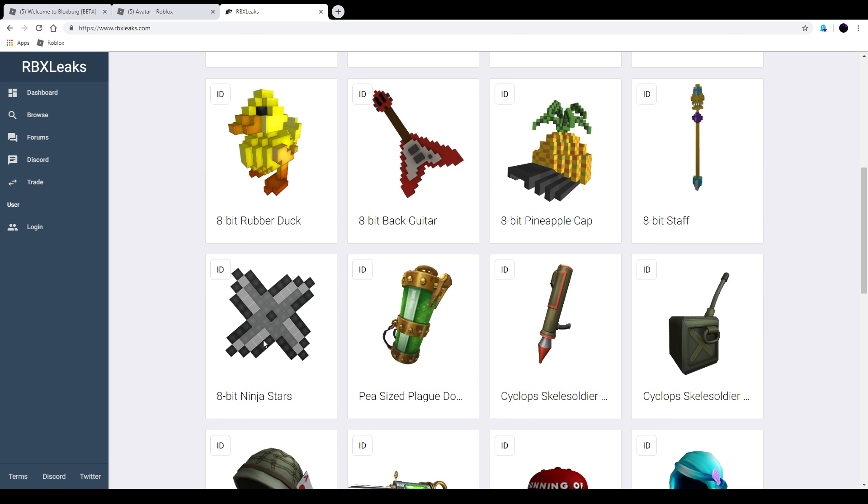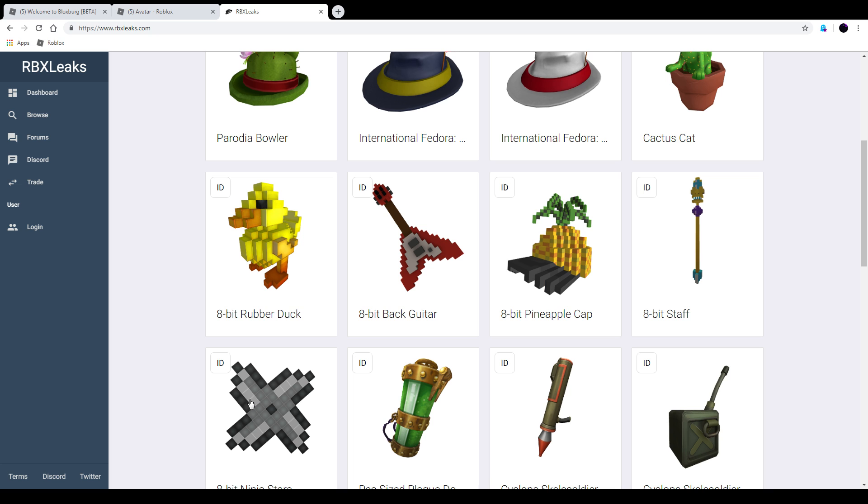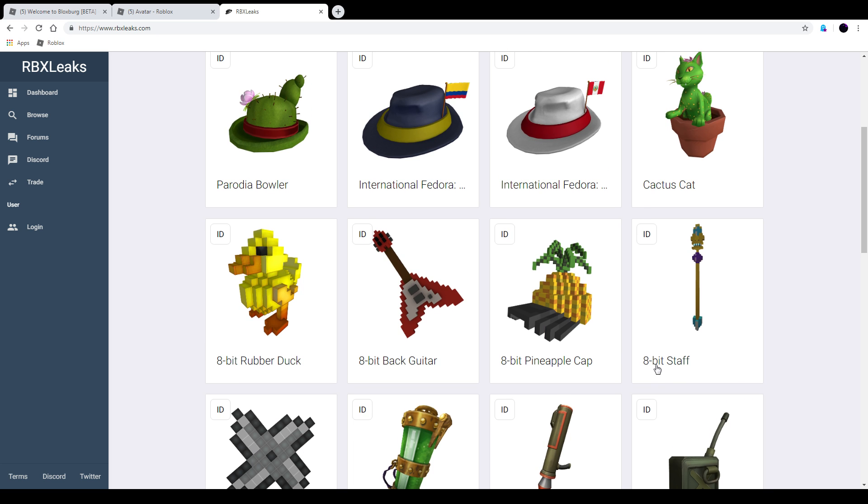We got the 8-bit ninja star, which looks maybe like a back accessory or a gear — could be like 80 Robux in my opinion. Then we got the 8-bit staff, that is probably going to be either way a gear or a back accessory, and it could be like 250 Robux I would say.